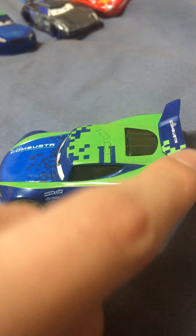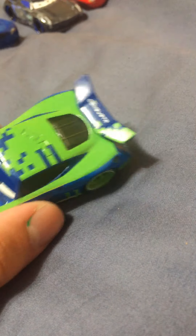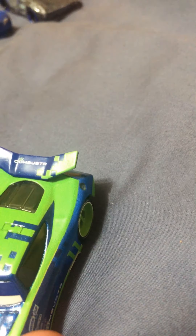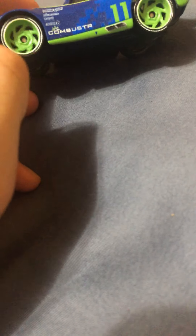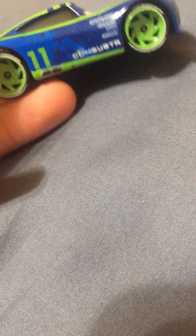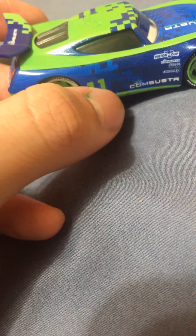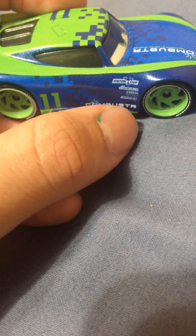A green stripe going down here, some green right here, maybe some green out here. Minecraft blocks, blue blocks again. Number 11 on the spoiler, Combustor. Some blue and a blue spoiler with some green Minecraft blocks. Of course, he has some green rims, some white rings, and next-gen Lightning-style tires. Green strip right here, blue right here, and some squares. Number 11, green picker to lift him up. Pistacup, Combustor, Carbon, Cyber, and Synergy — Combustor.